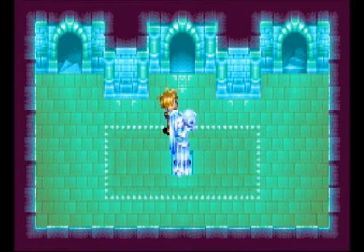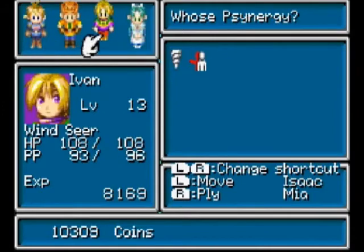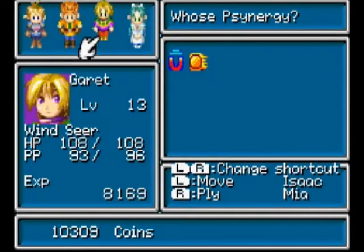Hello everybody, and welcome back to Golden Sun and more Mercury Lighthouse with my good friend Base 6286. We're actually almost finished in this place, and because I was having a little bit of difficulty, I went ahead and grinded up quite a bit. I think we were about level 10 or 11 last video, and now I'm 13 and 14, so you can see Ivan's over 100 HP now, thank god.